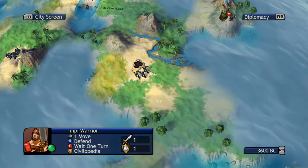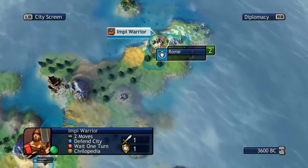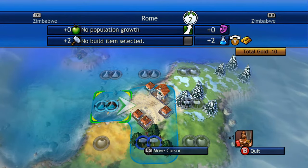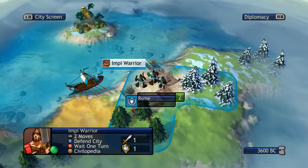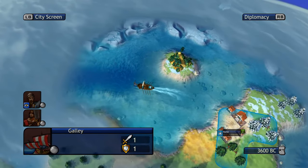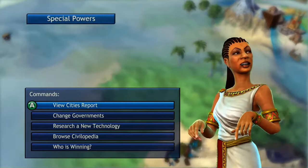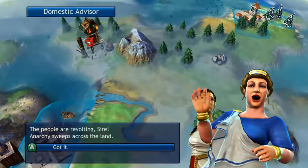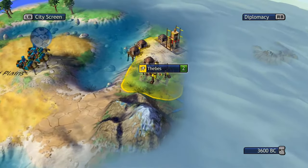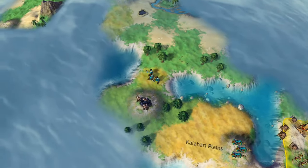I'm curious if he's going to sell that warrior up in Rome. And he rushes a galley — he's gonna pick up some more gold here. He decides to keep the warrior for now. Wow, he switches governments. I'm not quite sure why — why would you switch to Republic at this stage? We'll find out. I can't imagine why, to be honest.